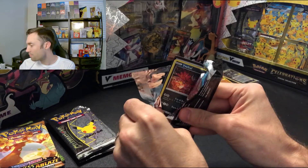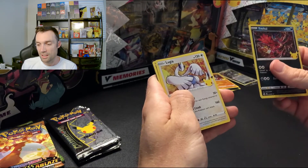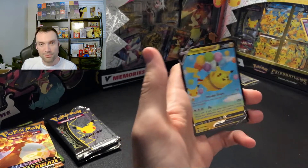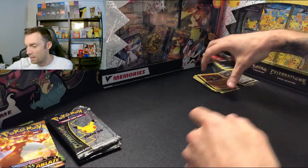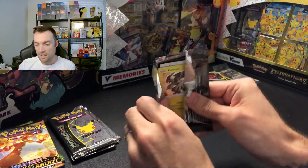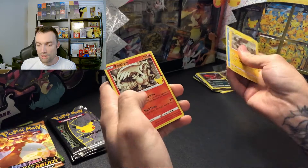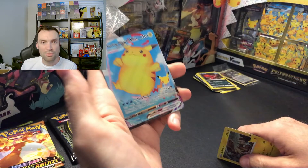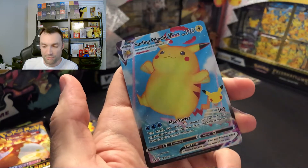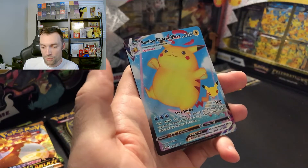What do you guys think — good ETB or bad ETB? Pretty standard. Let me know in the comments. Lugia, Cosmog, and Flying Pikachu V — it's a fun one, it's a cute card. We are halfway through these Celebrations packs. Zekrom, Kyogre, Reshiram, and Surfing Pikachu V Max — beautiful card, love it. Slightly off center left to right, but looks good.